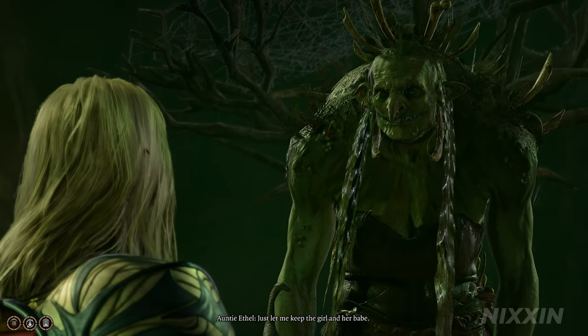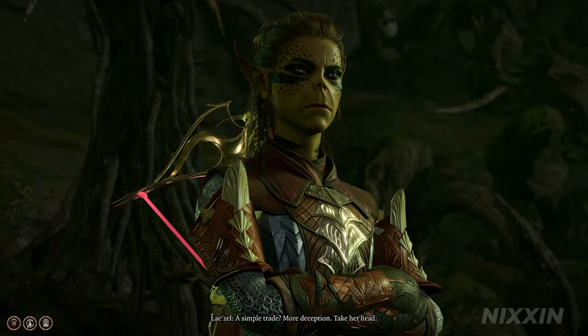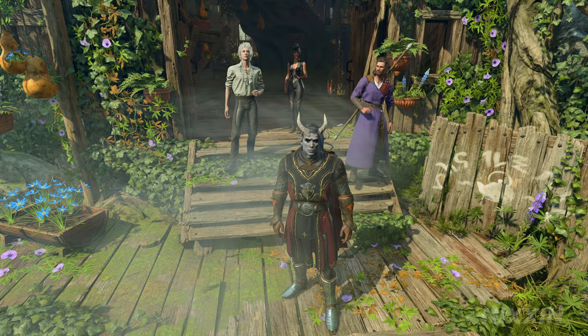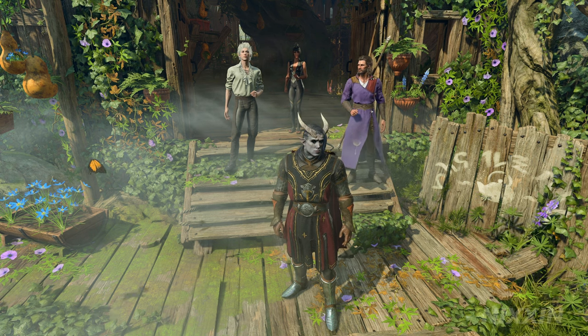So today, I want to show you my method to kill Auntie Ethel easily in her tea house and save everyone in the cave. And you have guessed it, we will be using, of course, Barrelmancy.